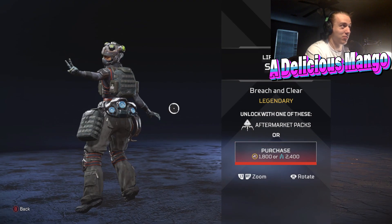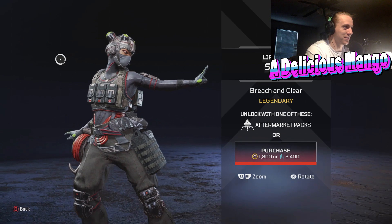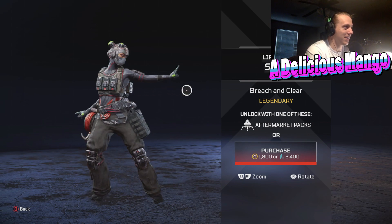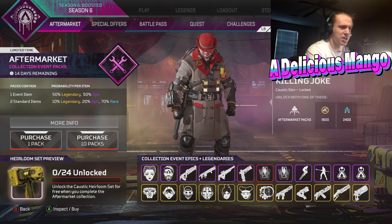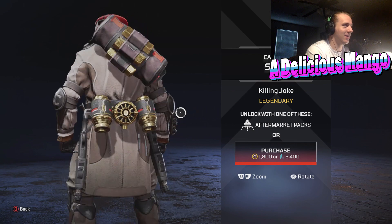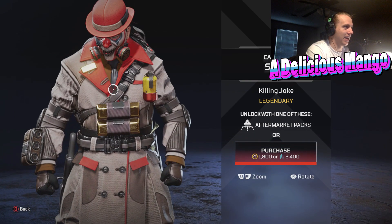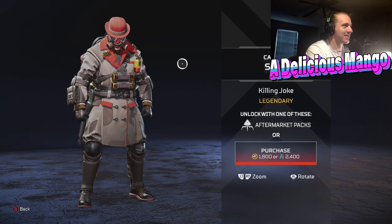My friends and I have been talking about this Lifeline Breach and Clear skin a lot. It looks amazing — if you're a Lifeline player, you're probably going to want this one. It's like Black Ops Splinter Cell, almost like a Cold War Call of Duty kind of theme. I'm kind of surprised it's not a Bangalore skin actually. And then the Killing Joke Caustic skin — almost like a Mafia kind of look, like a trench coat. It's got the tie down here. This is a really, really good skin.